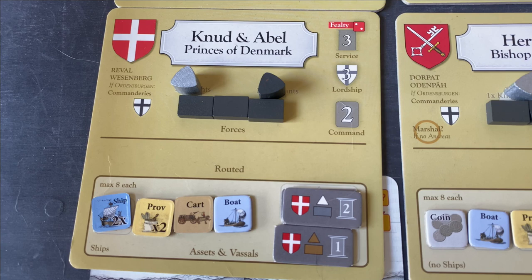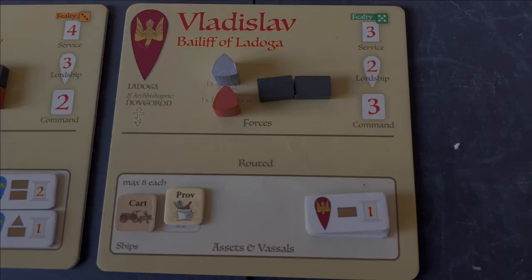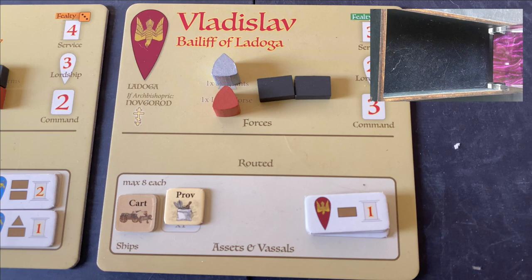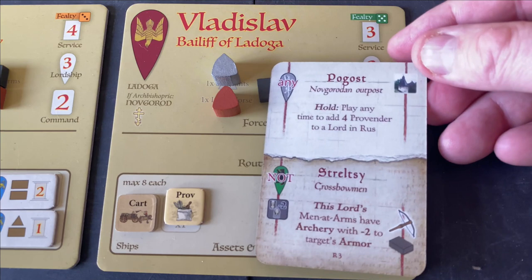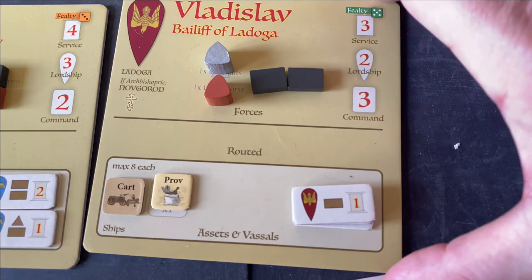Each Teutonic lord has mustered now. Rudolf can't muster because he was just brought in this turn. Moving to the Russian side, starting with Vladislav — he has two lordship actions. His first action is to try to muster Domash. Domash's fealty rating is four, so we need a four or less. Unfortunately we roll a six — failed. Instead, Vladislav's second action is to pick up the Streltzi capability, which is the Russian version of crossbowmen, exactly the same as the Balestari — men-at-arms with minus two to the target's armor.